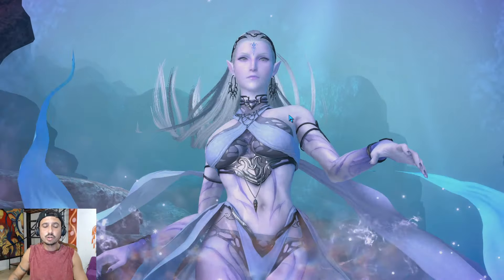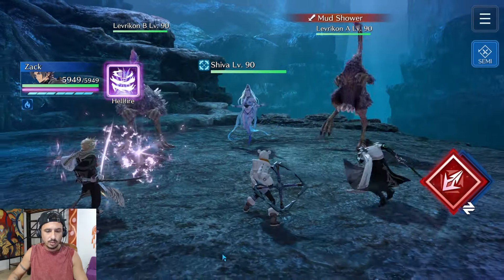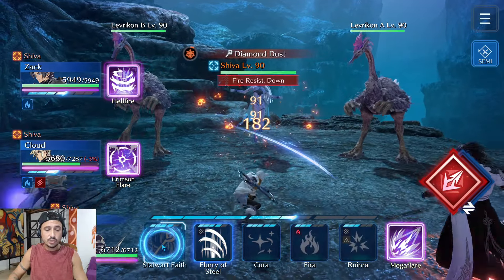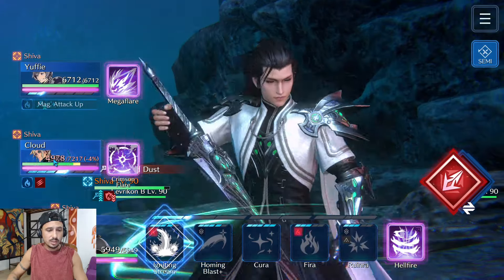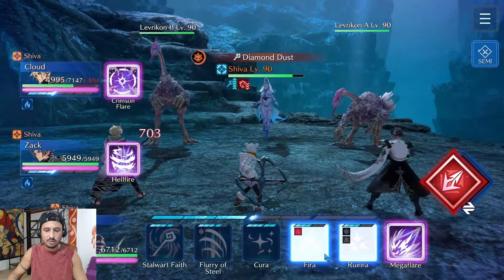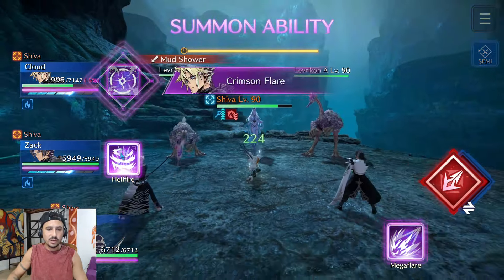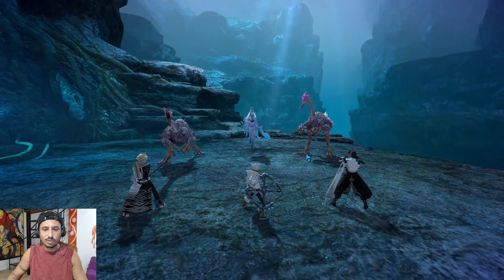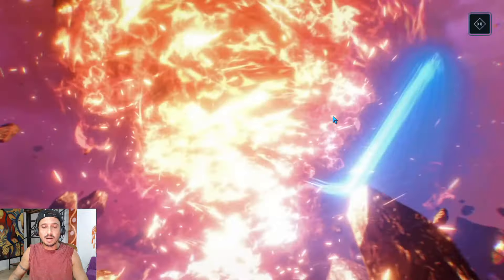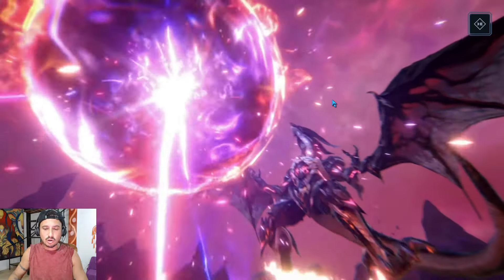Here comes Shiva. Same thing — straight to Cloud, Fire Breach, take the imperil to high. The moment I take the imperil to high I'm going to stay on Yuffie and use Stalwart Faith. Zack is going to Igniting Stream, Cloud will fatigue-heal himself, Yuffie will heal. Now I'm going to drop the Crimson Flare, Hellfire, and Mega Flare right here on Shiva. Zack is buffed up, Shiva is fully imperiled, everyone is looking solid.